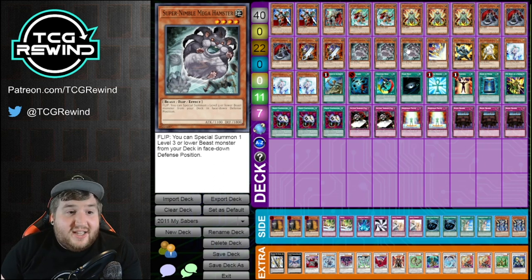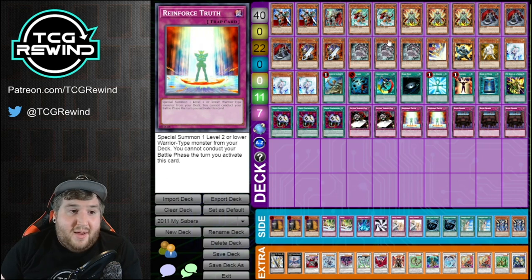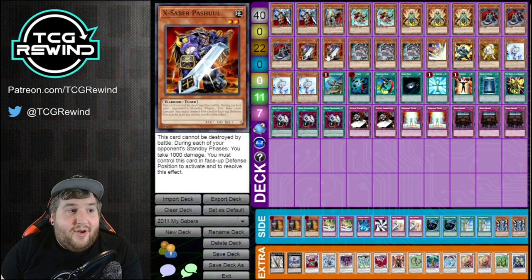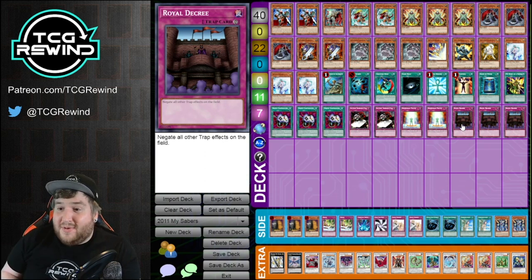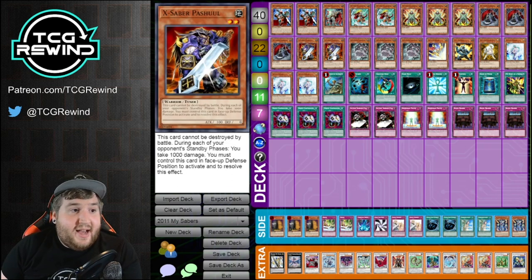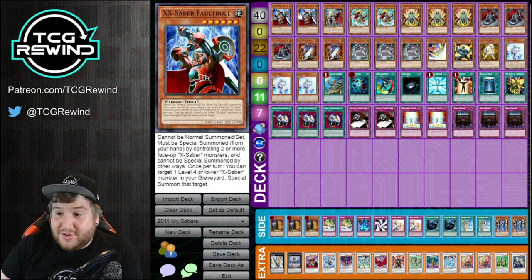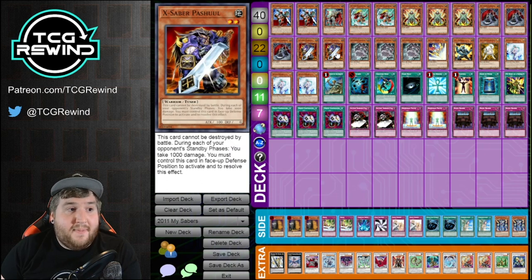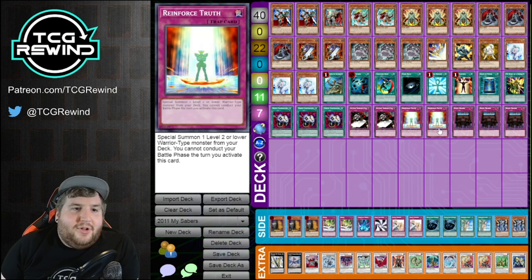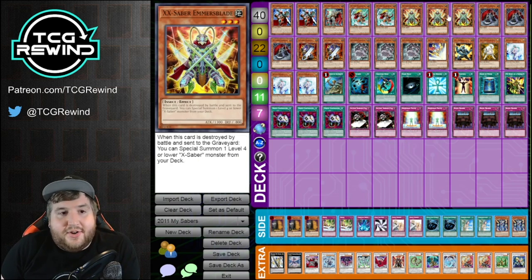A lot of times what I would do is set the Mega Hamster, set a Decree and a Reinforce Truth, and then my opponent will summon a Tengu, attack into the Mega Hamster, I'll special summon Dark Soul, and then in the end phase I'll activate Reinforce Truth to special summon out a Pasqual, then Decree. I turn off my opponent's ability to stop me with their back row, and then I can either make a Trishula for free — which will give me a search — or I'll have Dark Soul plus a Pasqual, giving me the two monsters required to special summon a Faultroll. I still haven't even used my normal summon, which is why this is so powerful. Most of the special summoning happens during your opponent's turn, so you're playing under Maxx C very effectively.